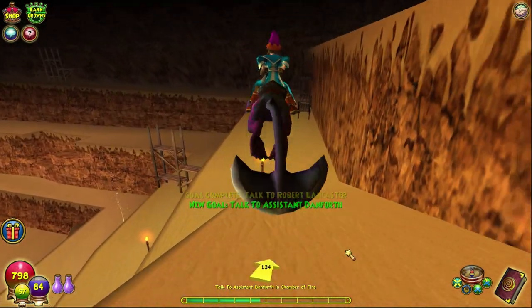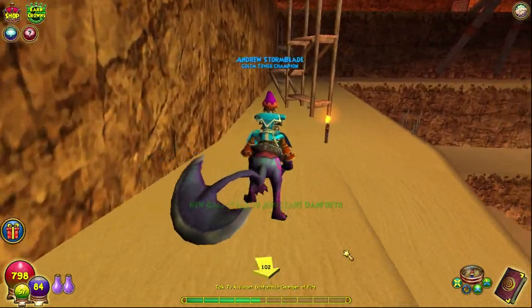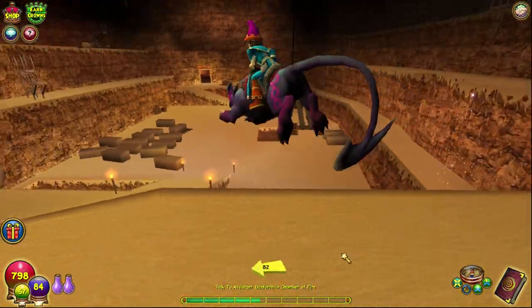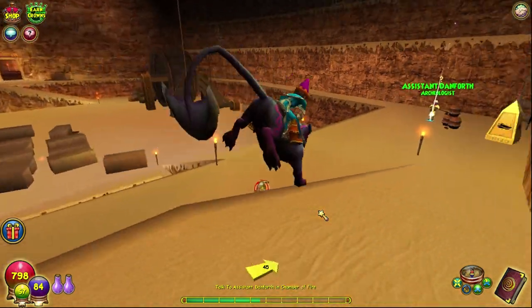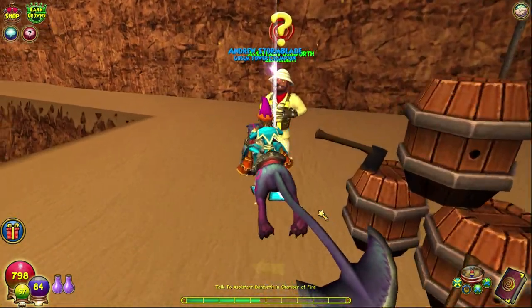There's only one place in Crocotopia that I actually get side quests, and that's not here — that'll be next episode. Palace of Fire is where I always get side quests. All the side quests you can get in Palace of Fire give good XP, and you basically do the things anyway, so really useful.